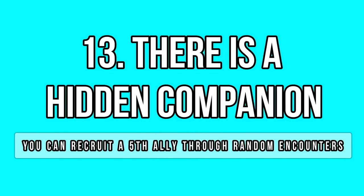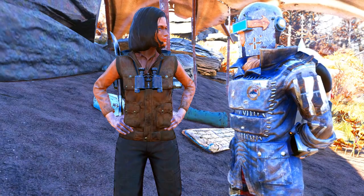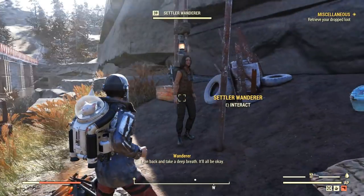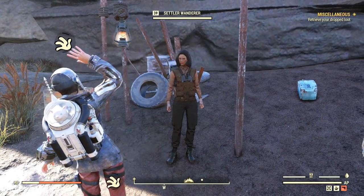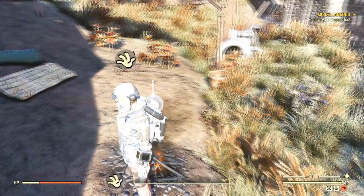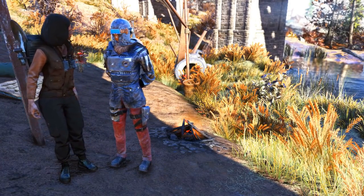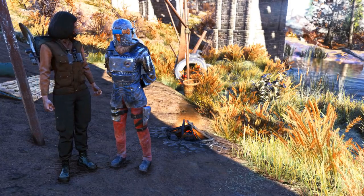There are four main companions — two major and two minor — but there is also a fifth one. It's kind of a hidden companion, to be honest. Some people are lucky enough to find her without even trying. Others, like me, need to server jump dozens and dozens of times to come across the settler Wanderer — the fifth ally who can spawn in certain random encounters and can be really difficult to find for some players. I have only found her twice after over 200 random encounters this past week. She is a very cheerful character who likes to hum and play the guitar.